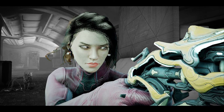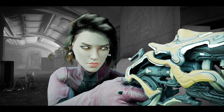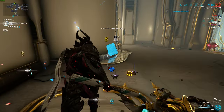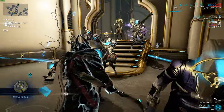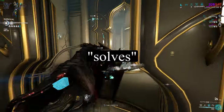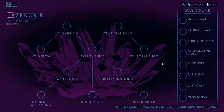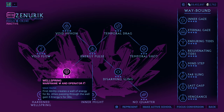If you still have yet to see anything you like, may I interest you in the school of Zenurik? And don't worry, I'm not a Zenurik stan, but if you don't really care for Naramon's Voidstrike or Naramon's Power and Infinity Spike, Zenurik is also one of the few things in this game that solves energy problems. Both Energy Pulse and Wellspring go hand in hand to not only make energy abundant for you, but also your teammates. It's great.